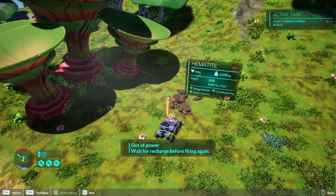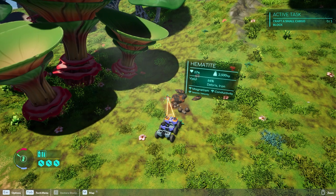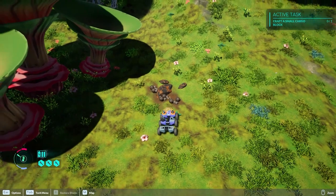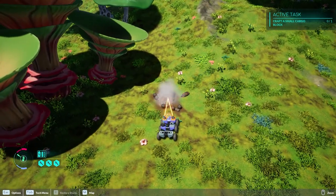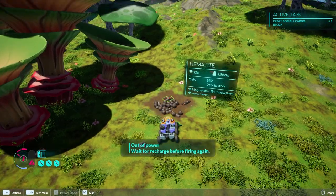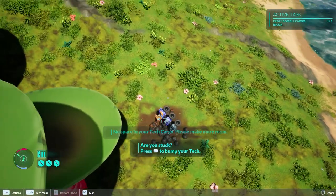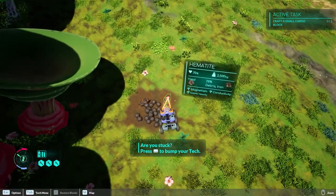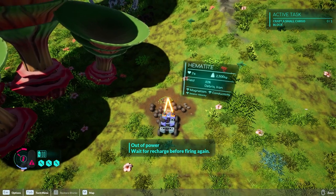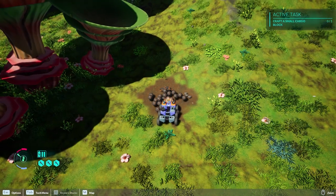We get a little more return on our drilling but we run out of power quicker. I replaced that other laser - it seemed like it was doing worse, sucking up more power than we needed, so maybe that's a fighting laser or something. We are out of inventory space, so let's get some of these rocks and head back to the base now that we have some silicon.